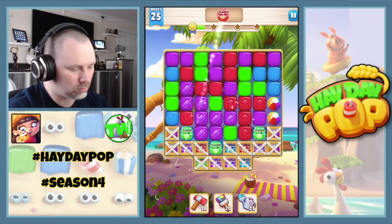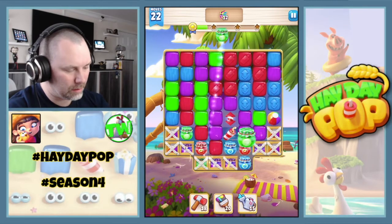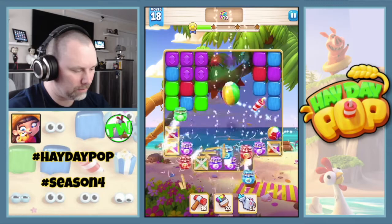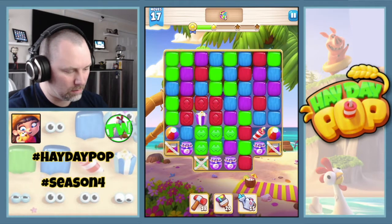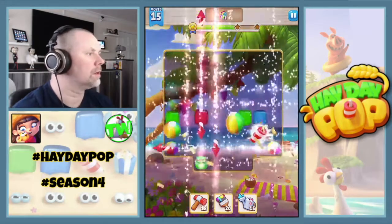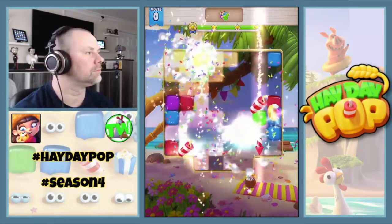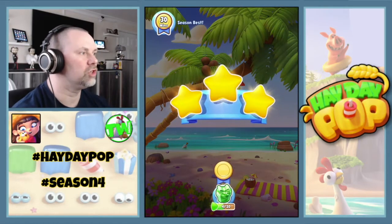More beach balls! Get them a bit closer - possibly open up some different stuff. Combo! There's a popcorn and a rocket, so we'll try the popcorn rocket combo. Yes, three stars plus bonus! Let's go, GGs everybody!